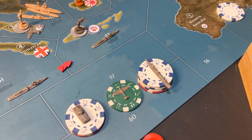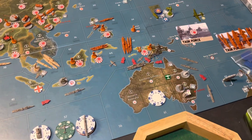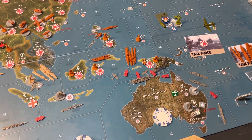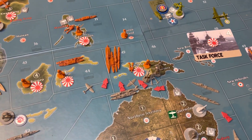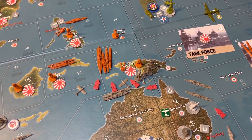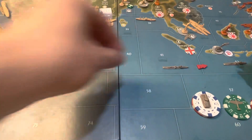We'll do the Anzacs and then we'll do the French. The Anzacs are mustering their entire fleet to attack the Japanese fleet off of Dutch New Guinea, to precipitate a landing of Anzac forces on Dutch New Guinea. We've got to try and get that national objective back. So that is the Anzacs' only attack.